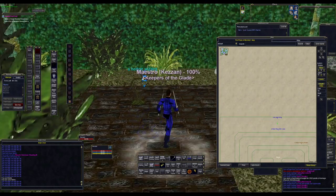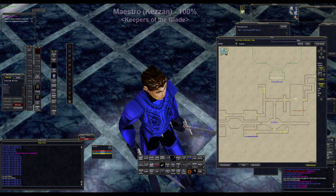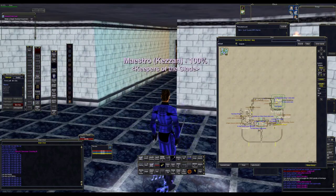Once you're in the garden, you're going to see this pot right here. Click on this pot. Now you can see we're way over on the east side of the map.